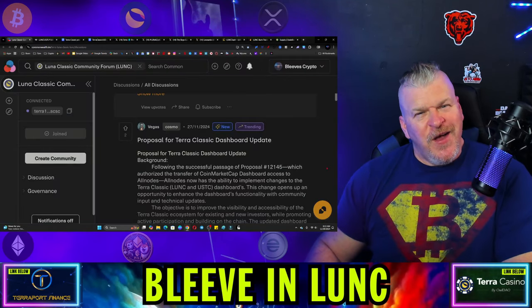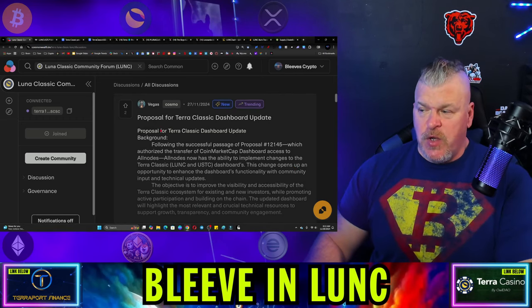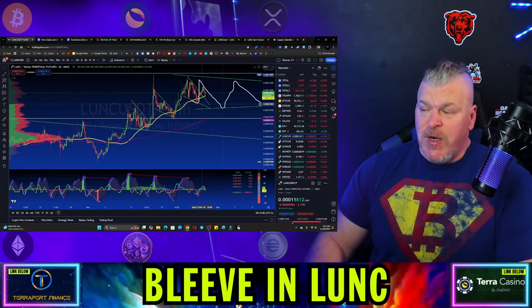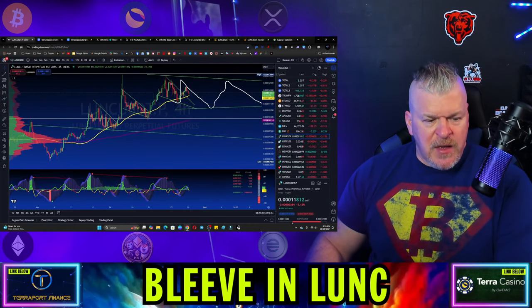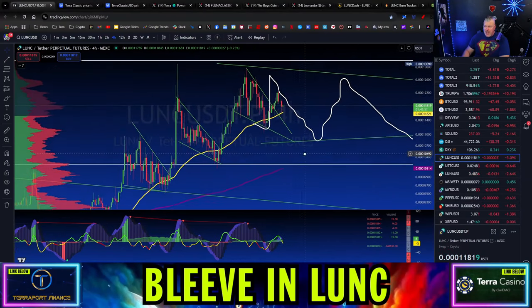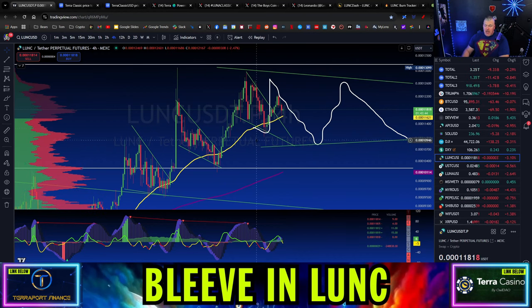Now let's talk Luna Classic. Nothing new on Commonwealth — the Vegas proposal for the dashboard update is the only thing we've got going on. So let's look at the price. Price is doing exactly what we predicted. I changed this to the four-hour chart. The four-hour gives you a little bit more granular look. Exactly what we predicted happened — we had a move up, broke out of this trend line, and then fell back down. We're coming back down possibly to this support line.